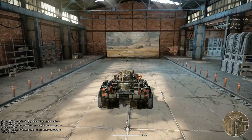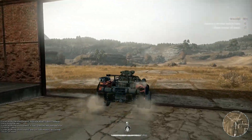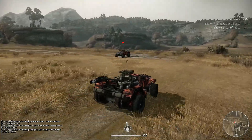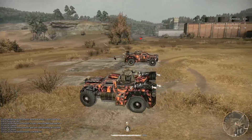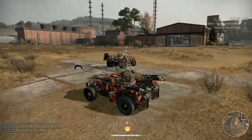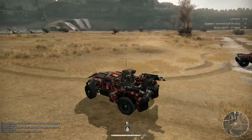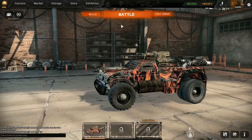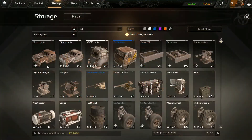When you're finally done building, you can immediately go test drive without a single loading screen - how awesome is that? You can see here this is your creation, so you can kind of test it out and see how well it fares. You can see the hit markers and all of the damage. You can find out what the weak spots of your car are. You can also spawn bots.